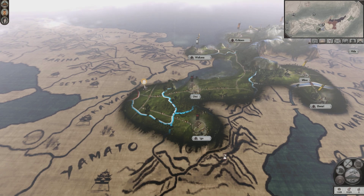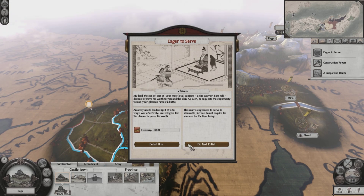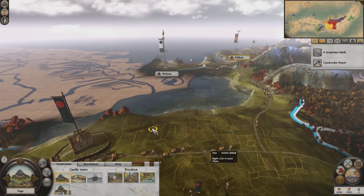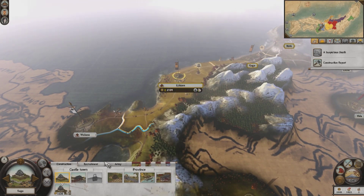There's a suspicious death. I can't have another general right now, and I need the money to improve my town. I bet my monk was the one that got killed — I'll bet the Hattori killed him because they didn't want their province being converted to the Iko faith. We should be all right without the monk for now.